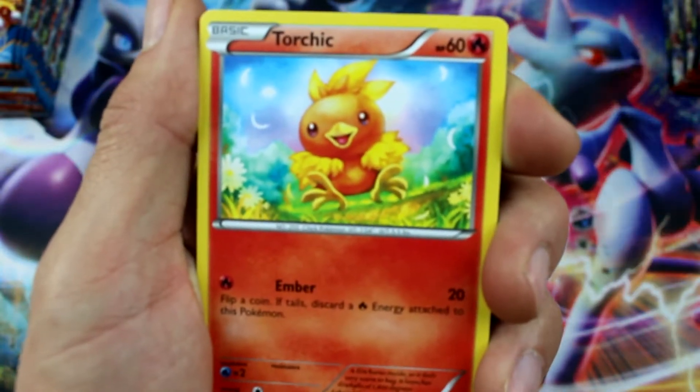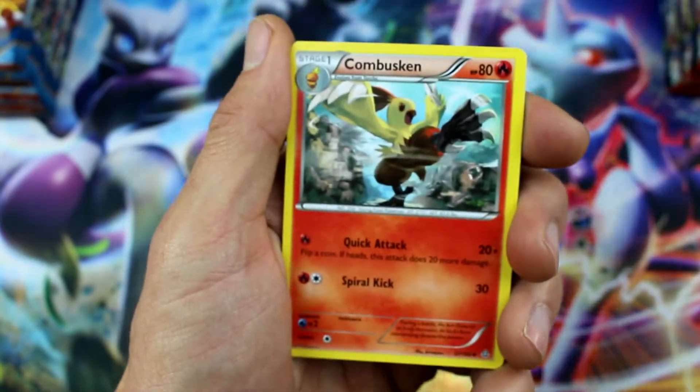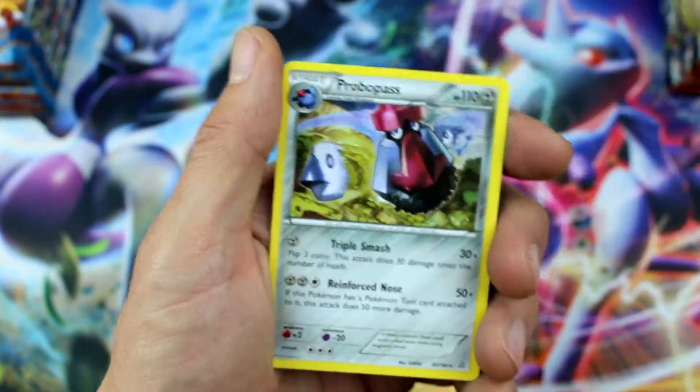Weakness Policy, a Reverse Holo Hippopotas and Delcatty regular rare. Let's get this going! And Torchic, Marill, Surskit, Corphish, Horsea, Combusken, Mr. Mime, Magcargo. Reverse All Shield Energy — good one.